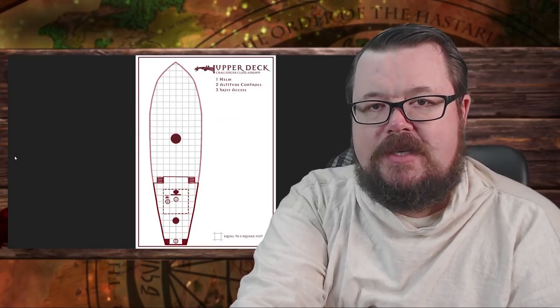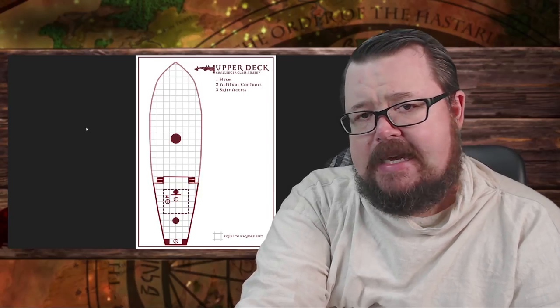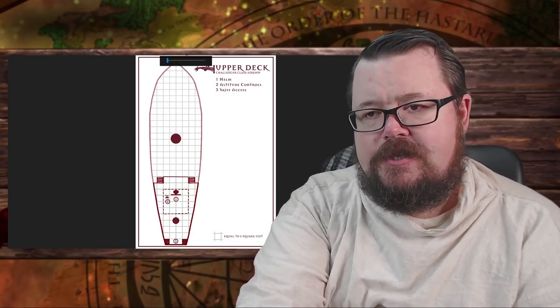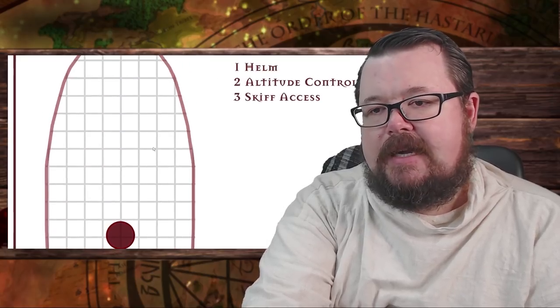Now let's take a look at the Winswift deck plans, which have finally been finalized. Captain Con spent many nights making these, and they've been reforged and remapped to the right size. The upper deck covers helm, altitude control, and access to the skiff — really just the back of the ship. We've got the helm, the altitude controls which are those flapper controls — the horizontal wings that stick out of the sides of the Winswift — and then access to the skiff and to that lower ballista at the back.